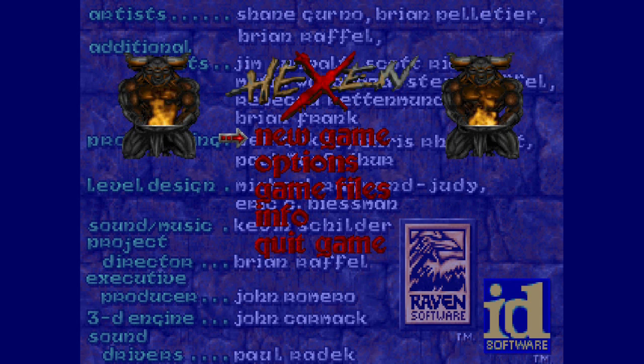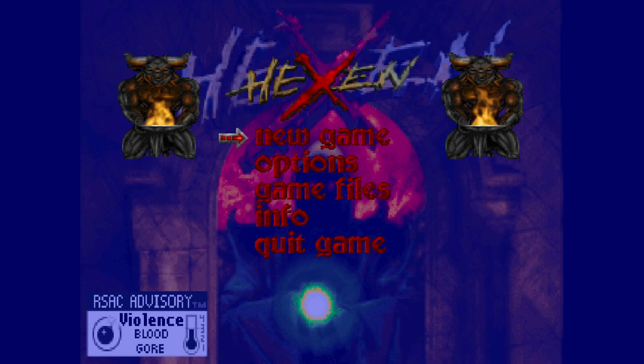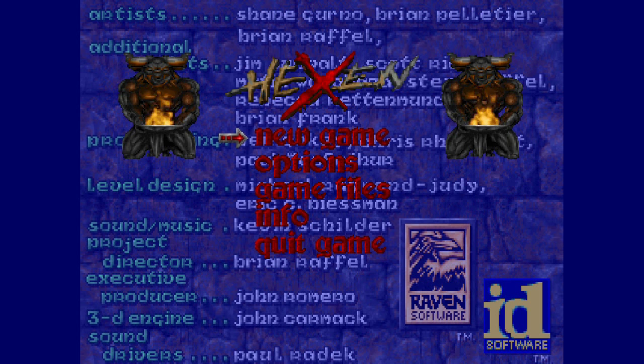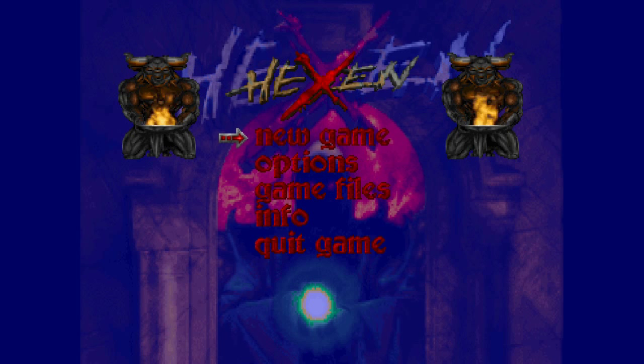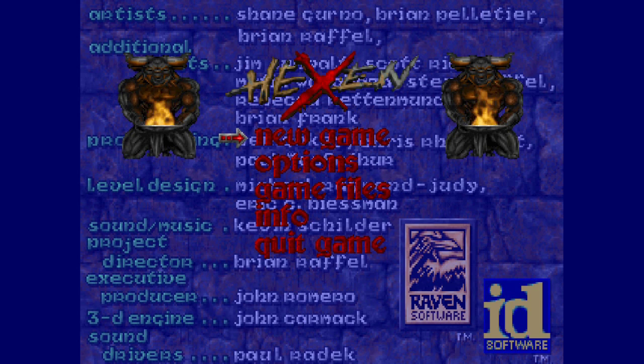Basically, it takes place on another world with a whole new cast of characters, and the only thing that really ties the two games together is the final boss, which is the second in the trio of Serpent Riders. Originally this game was developed as just an expansion pack to Heretic, a bit like the later Shadow of the Serpent Riders expansion, but the developers ended up adding so many new features — new character classes, hub level progression, loads of new enemies — that it basically became its own game, hence Hexen: Beyond Heretic.